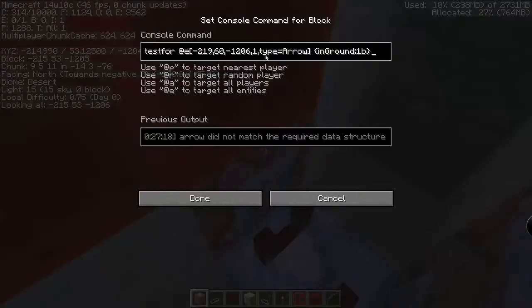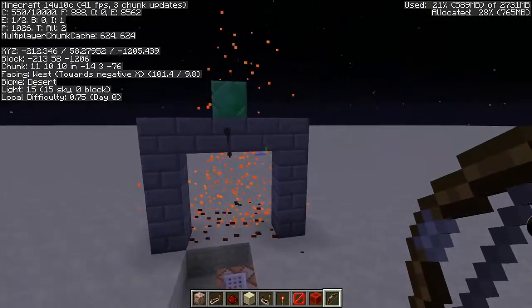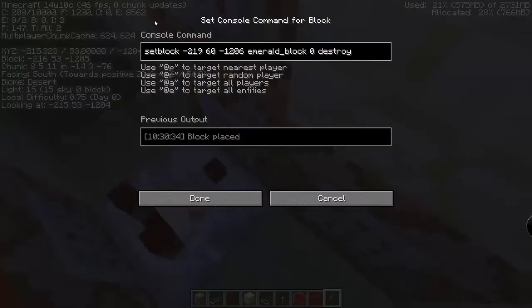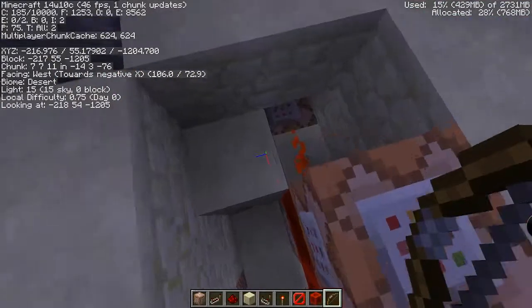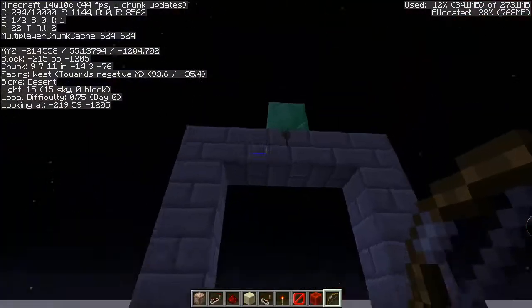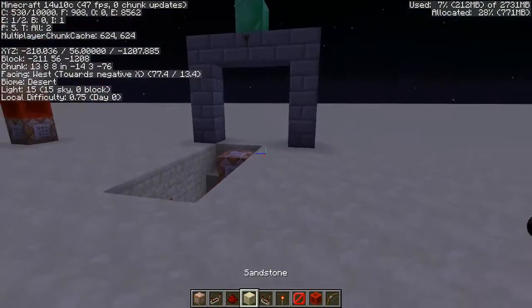This is testing for an arrow at the redstone block within a radius of one that is in ground — that's what it's testing for. If it does find it, then it sets that to an emerald block. It sets the command over here to have the dot, that way it won't continue doing the particle. And then it fills the barrier into air. That is pretty much it.